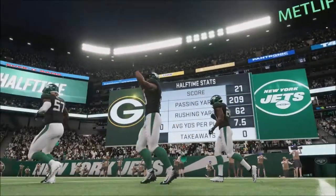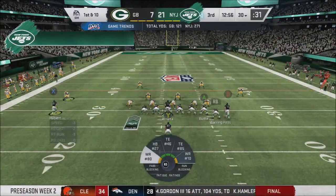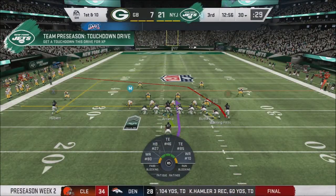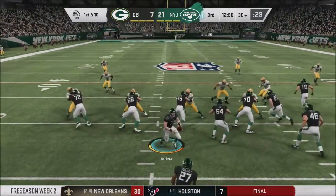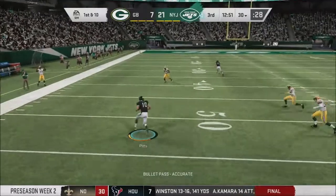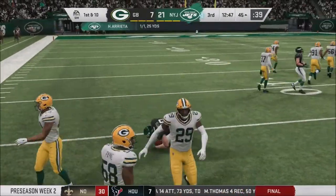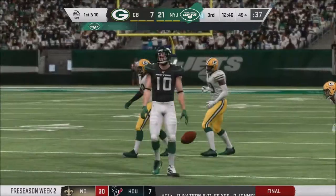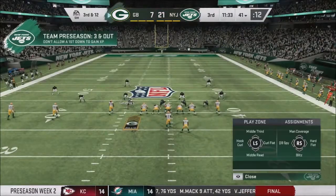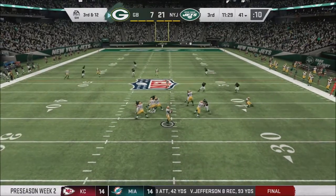Jets winning in just about every single statistical category except for turnovers — it was an enjoyable first half. Then it was time to see what the backups could do. Play action, 1st and 10 — Arrieta over the middle to Kurt Pitts, across midfield to the Green Bay 45, a 25-yard connection as the Jets open the second half with the ball. That would not lead to points however.